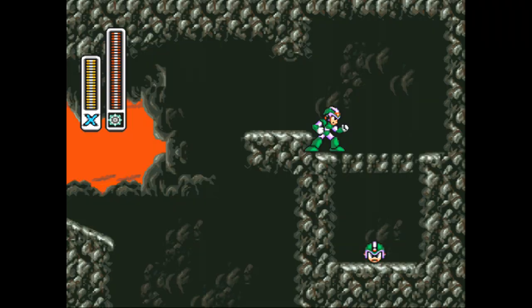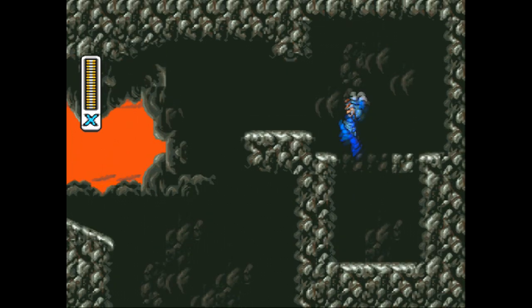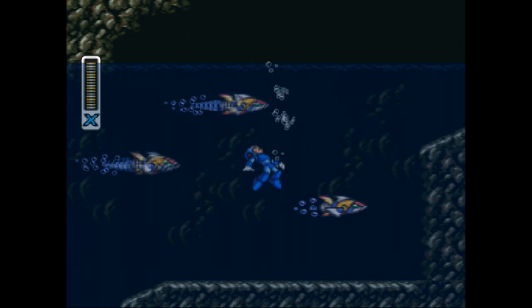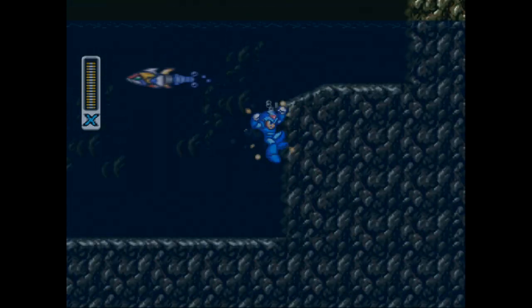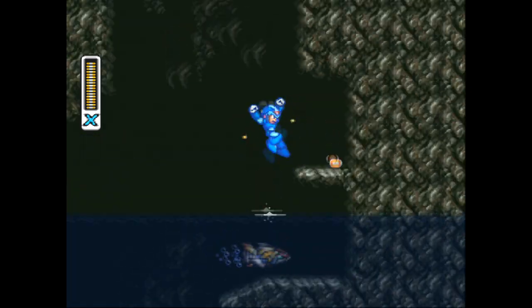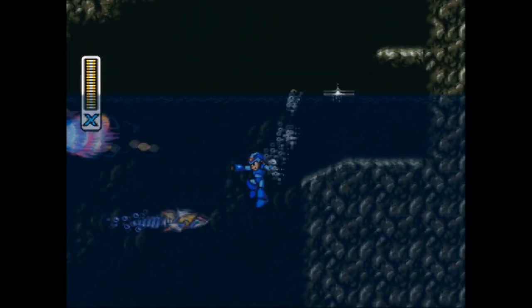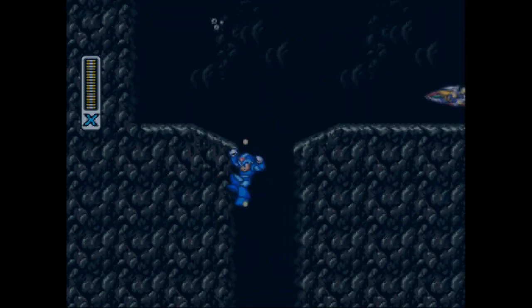To get through any of these blocks here, pretty intuitive — just use the buzz saw thingy that we just got from Wheel Gator. These shark things are so satisfying to kill. It makes such a neat little sound when you blow them up. Love that.